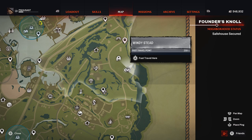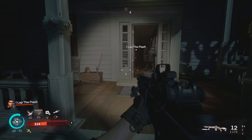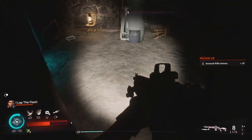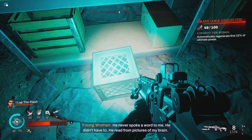For our next objective, simply go south from the Windy Stead marker until you find the Smith Orchard House. Proceed inside and locate the basement, which is to the right through this door at the water heater. Turn left and you'll see the grave lock sitting on a crate.